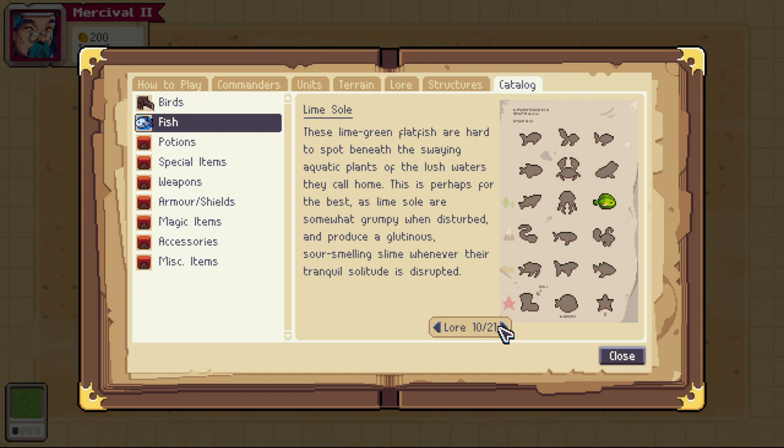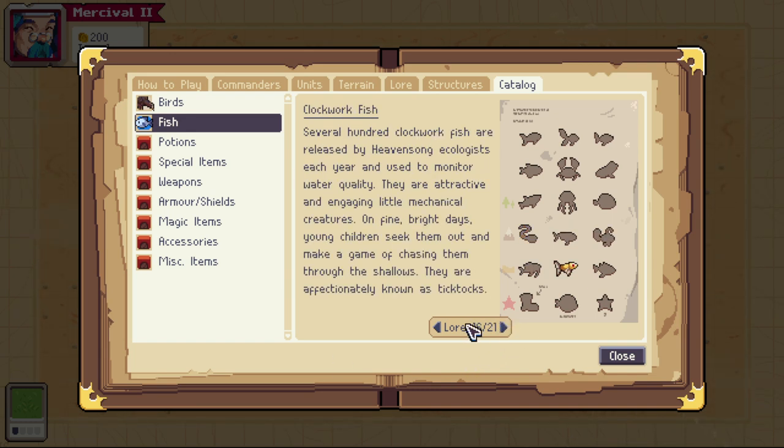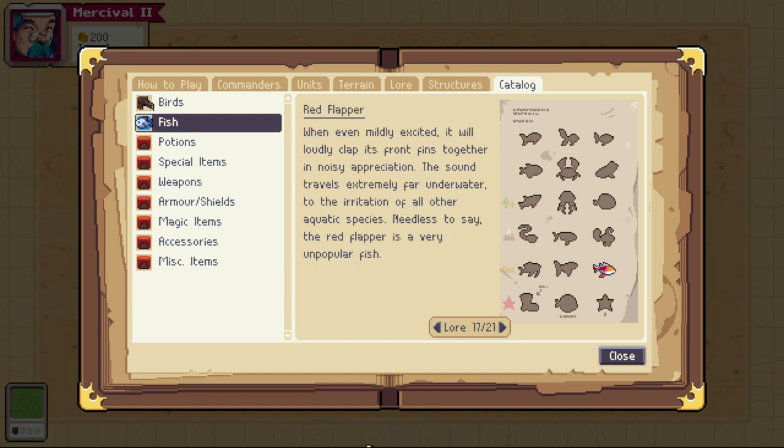Row four is actually the ice fish — we'll skip to row five, which is the desert fish. The Toy Koi you'll probably see a million of; the conditions are just that you're in the desert — you don't even need the sandstorm. The Clockwork Fish does require sandstorm and desert. Finally, the Red Flapper is rare and only needs the desert, not the sandstorm. Just fish everywhere and keep looking — it'll take a little longer, but you'll eventually find it.